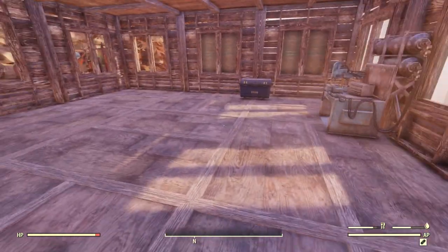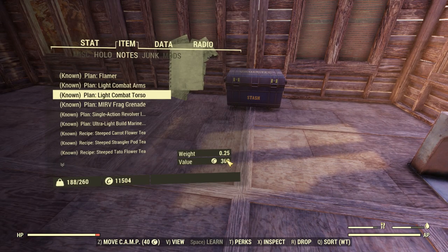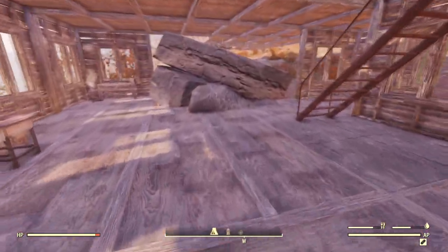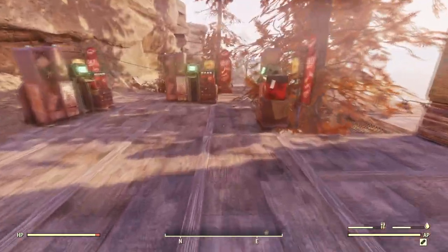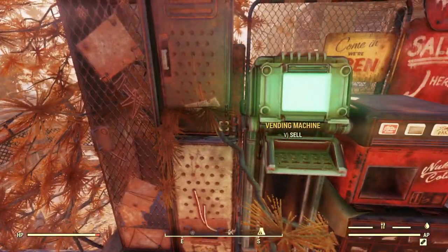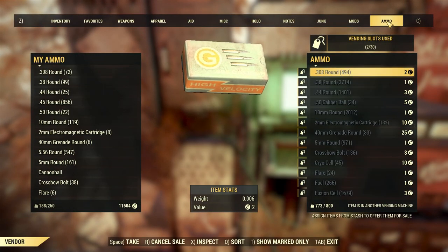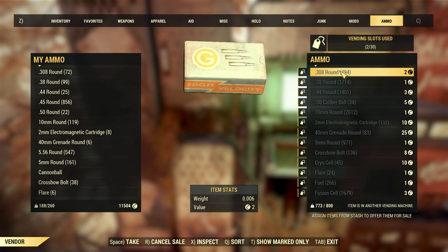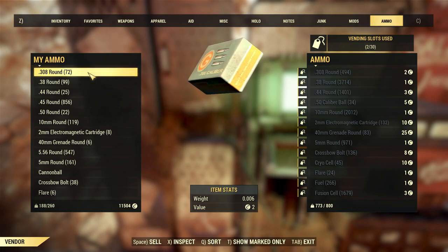I have this under armor with standard lining - unfortunately I don't have any other linings for that. That was pretty cool - I kind of wish I would have looked at my stats before I did that to really see the difference, but we saw the difference in pieces, so that's pretty neat. We've come back here - I'm still concerned that I'm carrying so much weight. I want to go over to my vending machine. This is my ammo vending machine - why are these all grayed out? I can put these things up for sale.